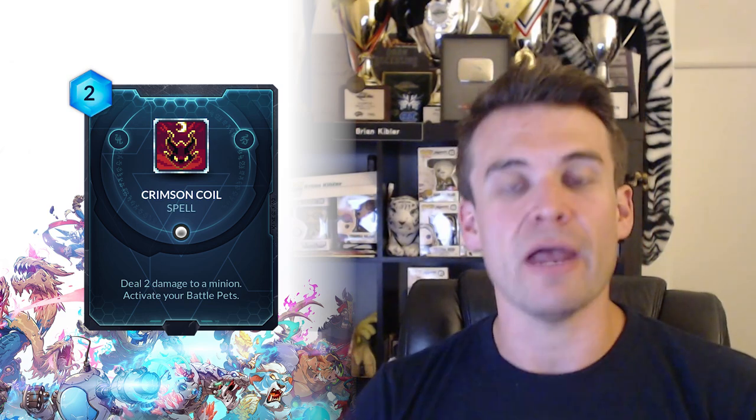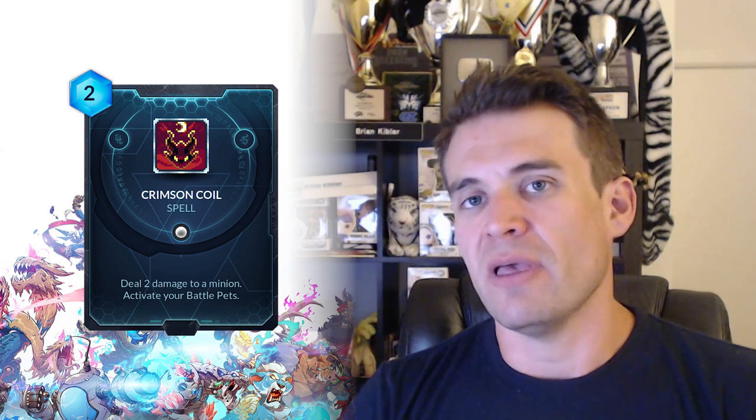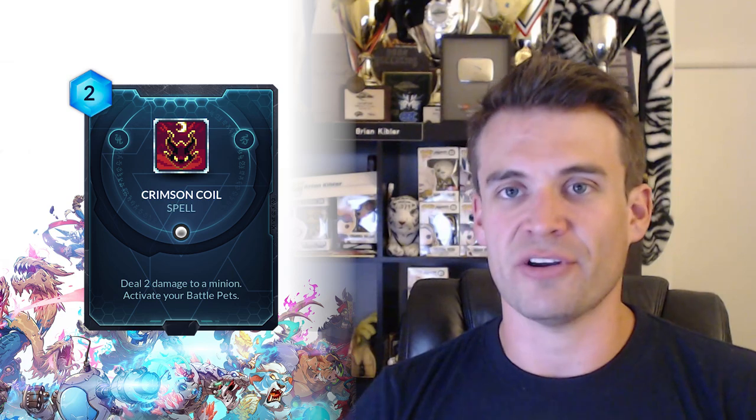Let's move on to Crimson Coil. This is another battle pet card that seems fairly powerful because for two it deals two damage to a minion, which is a decent removal-ish effect already. But activating all of your battle pets is just a very powerful effect if you are playing a battle pet-focused deck. There's a lot of various battle pet cards we've seen throughout all of the factions, but this is among the most powerful to me simply because just reactivating all of your battle pets in a single turn can generate a huge burst of damage. That's kind of what Songhai decks often want to do anyway. So if there is a Songhai battle pet deck, I think this is going to be the cornerstone of it.